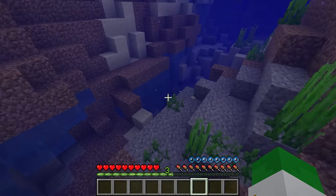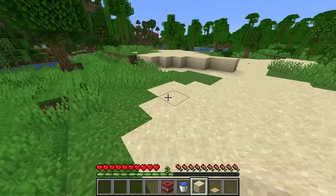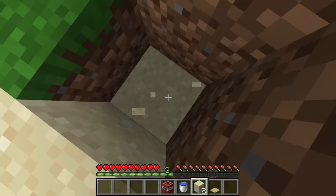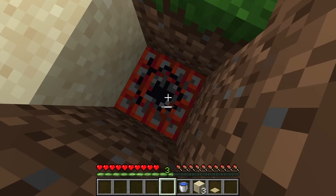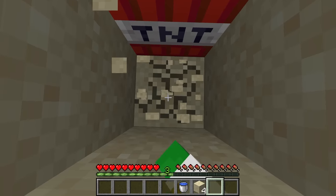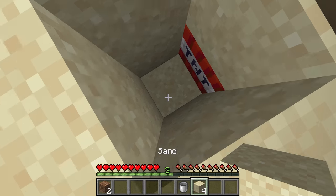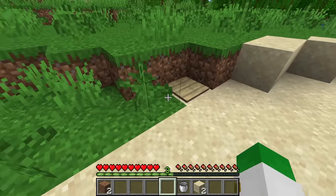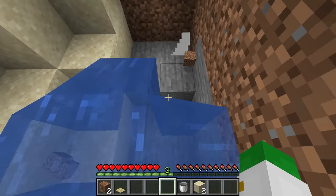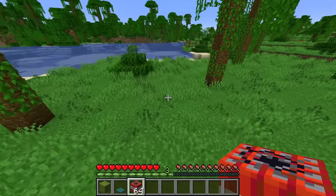How does this actually work as a functional trap? Pick a location that players go over where it's hard to see things. Simply break a couple blocks around it, place down TNT above its sand. Above the sand, a birch pressure plate, as it resembles sand texture the most. Underneath that, break it down a couple blocks and place a water bucket, then go back up with sand. You'll walk over this block, fall down, get trapped, and as you try to get out, that TNT will explode.